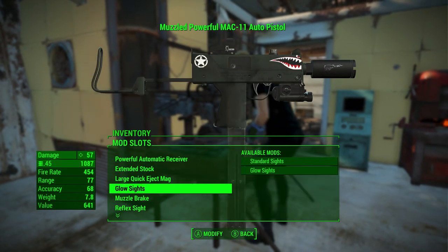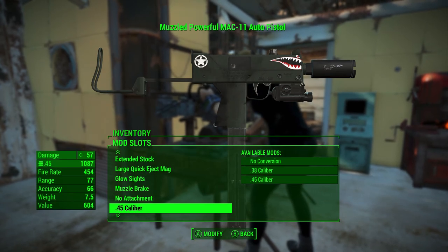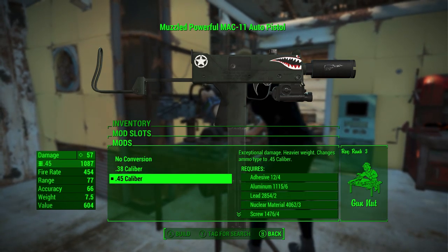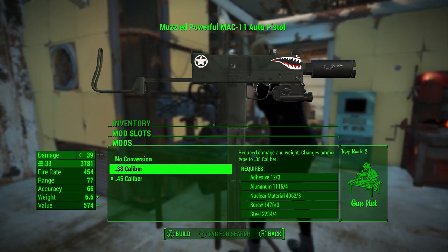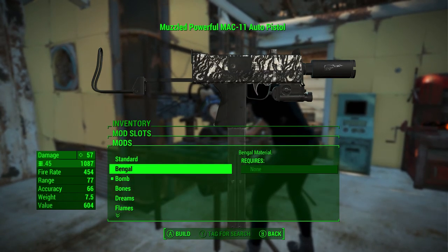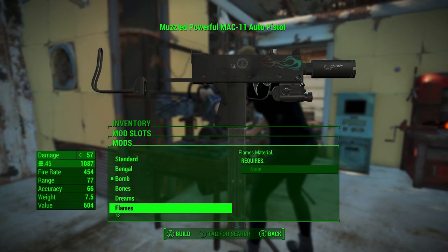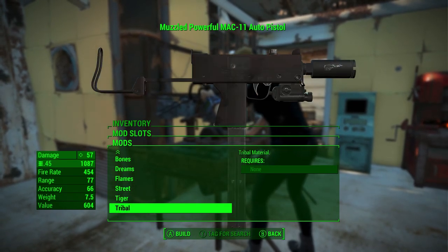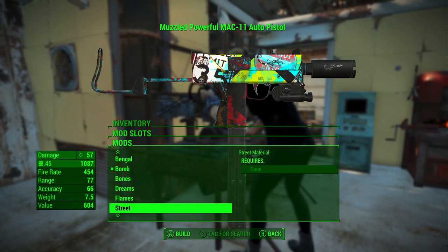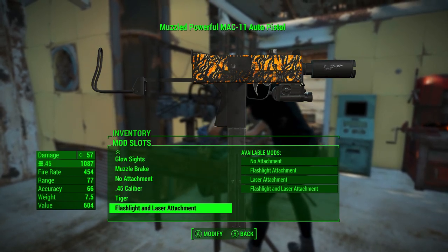I actually prefer just iron sights, because I don't use the sights on this weapon very much. It's a machine pistol — you're going to get close range and spray from the hip. You can make it 10mm which is standard, or more powerful at .45, or weaker at .38, depending on what ammo you want to use. Obviously the most powerful is .45, but it's going to make it heavier. For camos you have: standard, bengal tiger — white with black stripes — bomb camo, bones camo, dreams camo, flames camo, street camo, tiger camo — orange with black stripes — and tribal. Lots of colorful options. I like the tiger because it's bright and almost fiery looking.